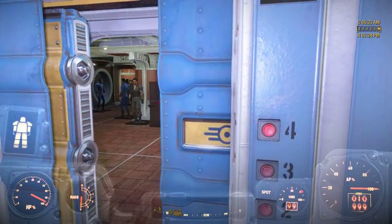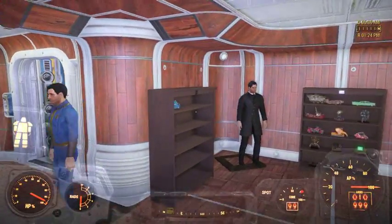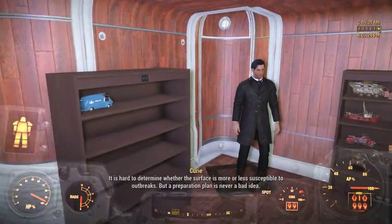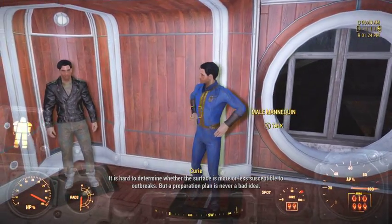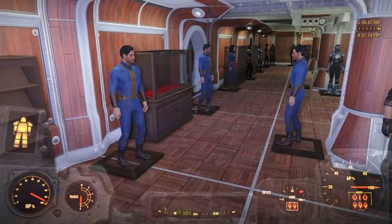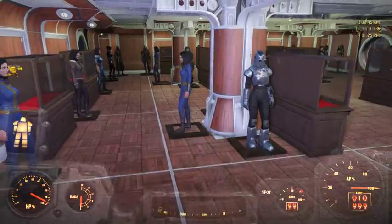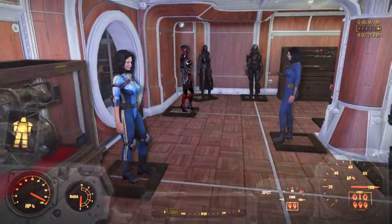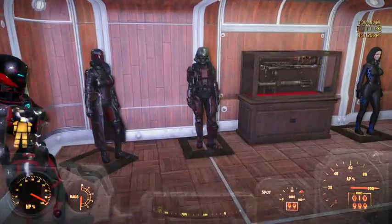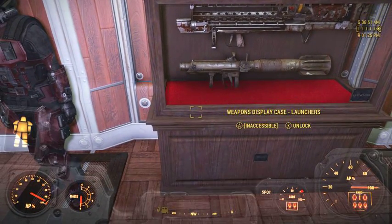We hop our elevator and go to the top floor, which is my showroom. Here we have various outfits like Lorenzo's. We have displays for the models, occasional mannequins striking a pose. I still have stuff that I have to move up here — still got many of the mannequins in their default state. I really like the look of these display cases.